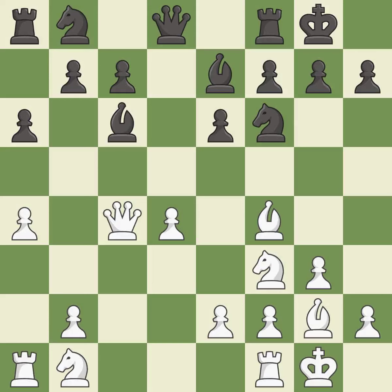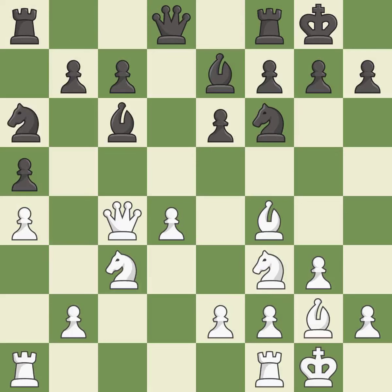This develops a bishop off its starting square, getting it into the action. The rooks can see each other now, allowing them to provide mutual defense. This activates a knight by developing it off of its starting square. It is the last book move.